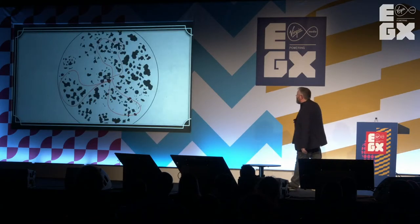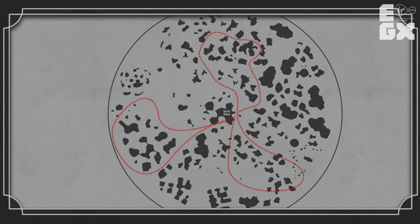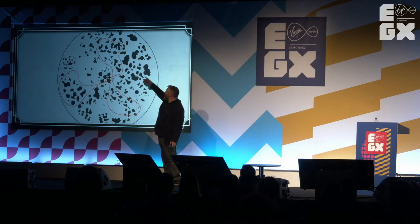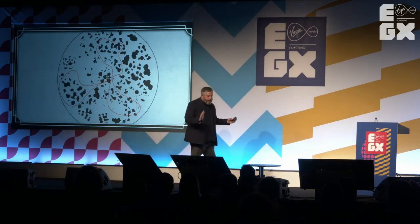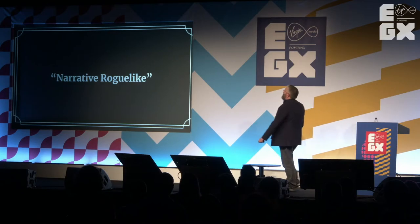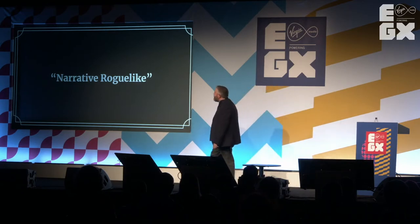This is the core loop from Sunless Skies, which looks like a flower — which is nice. The difference here is we have four smaller regions, and they are circular. The hub where you repair your ship, knock your terror down, and so on is always in the center. So if you head north and then decide to come down southwest, you can stop in at your hub on the way and refill. The loop is shorter and still quite fraught — but that shorter distance is really important for the kind of gameplay we're talking about: narrative roguelike.